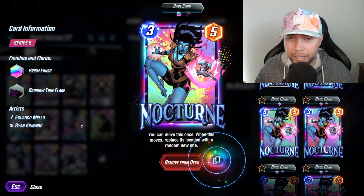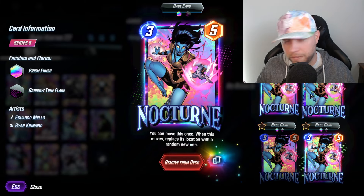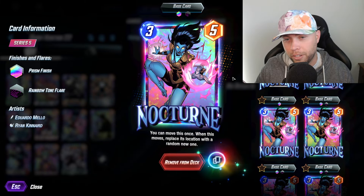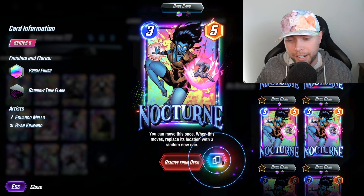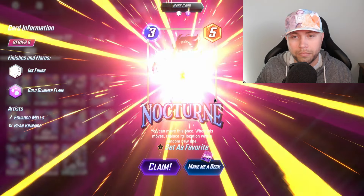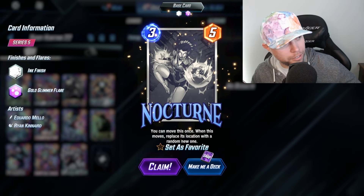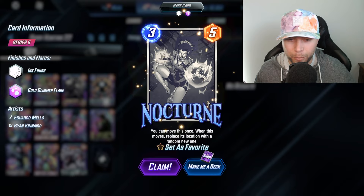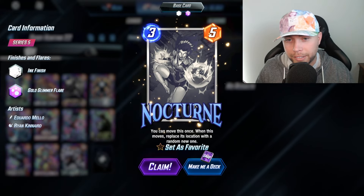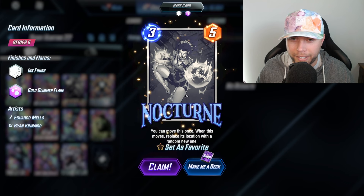We've got Nocturne — this is only split five, so only an ink or a gold here. Another card that is hot — playing a lot of Nocturne. Another ink! Started off kind of weak, not going to lie, but we're catching up now. I like this a lot — huge fan of the ink. This is a great looking ink here.